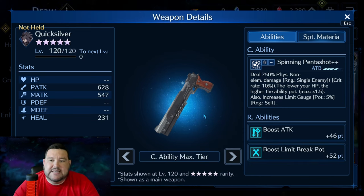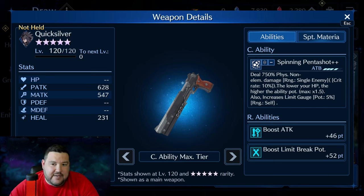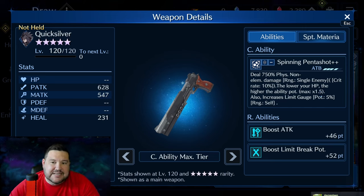Quicksilver is the first weapon at OB10. The C ability does 750% non-elemental damage to a single enemy, but the lower your HP, the higher the ability potency — with a max of 1.5. So 750% times 1.5 is 1,125%, which is up there and competitive with other top physical weapons. It also increases the limit gauge by 5%, which is something we have not seen yet — I imagine that's additional to whatever you normally get from using 4 ATB.